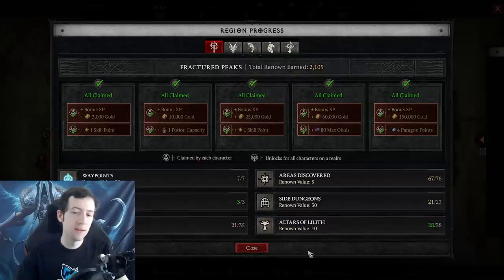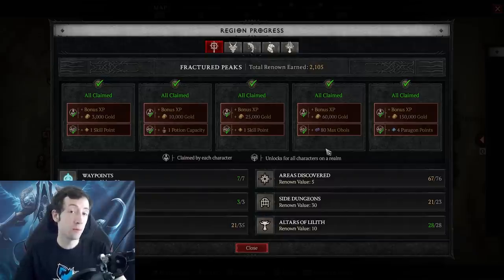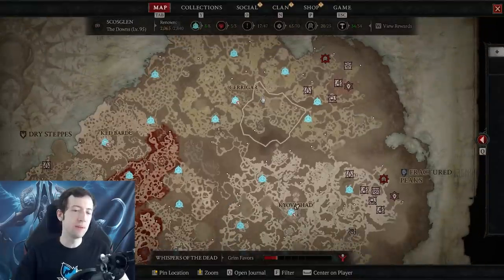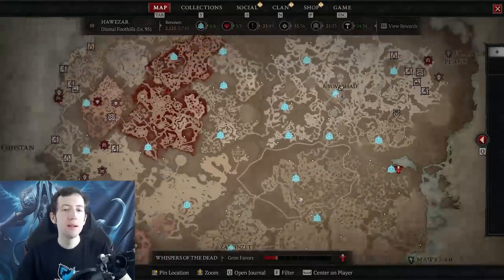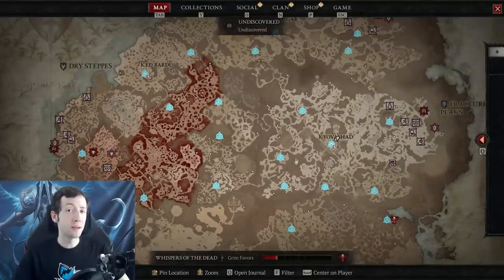But if you level a lot of different characters or want to start an alt, you want to change your strategy and fully finish region by region instead. The reason is that you do have shared renown progression on your account, but if you unlock renown 4 on one character and start another, you start at zero again - and to get those paragon points at the end you'll have to go through the entire renown system again in that region on your second character. So you want to finish it region by region: play your one character, finish all of Scosglen, then start a second character and finish Fractured Peaks and Hawezar, maybe a third for Dry Steppes and Kehjistan.